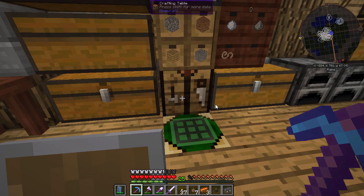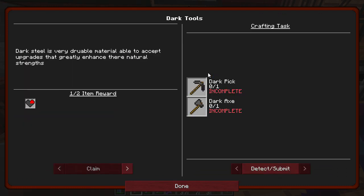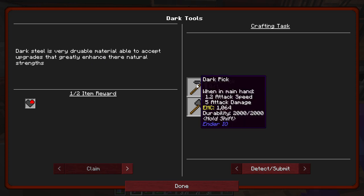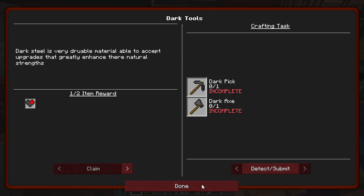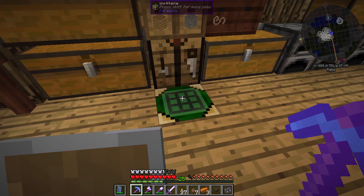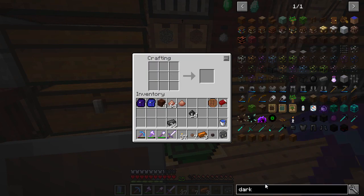Might as well follow the quest line, go back to gear and see — there's dark tools. It wants a dark pick and a dark axe. Dark steel is a very durable material, able to accept upgrades that greatly enhance their natural strengths. Able to accept upgrades — oh yeah, the vibrant crystal stuff. I remember that. So let's make a dark pick here. They are just like standard Minecraft recipes. Yep, I need some sticks.